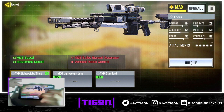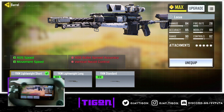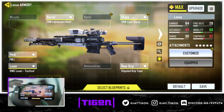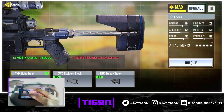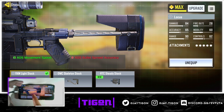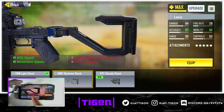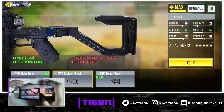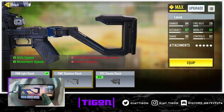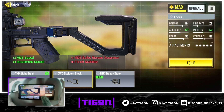For the barrel, you want the YKM Lightweight Short. Now for stock, you want the YCAM Light Stock — essentially you want almost everything light. The reason we use the YCAM Light Stock over the OWC Skeleton Stock is because it gives both movement speed and ADS speed. You want maximum ADS speed — movement speed you don't really need that much as a sniper, just get better at sliding.